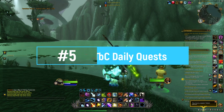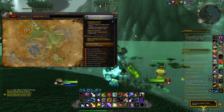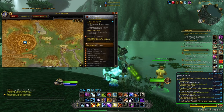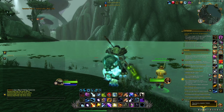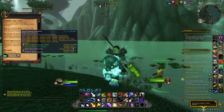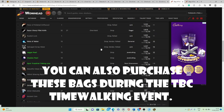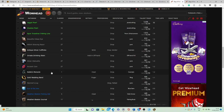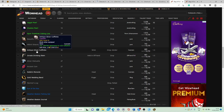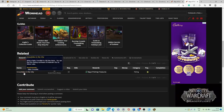At number 5 we have all the different fishing daily quests from the Burning Crusade. All you want to do is come to Shattrath and talk to Old Man Barlo. Each day he will offer you a new quest, and these quests are usually pretty easy to complete. When you complete a quest you will receive a Bag of Fishing Treasures, and inside this bag you can find really interesting cosmetic items such as the Noble's Monocle, the Ornate Drinking Stein, and the Antique Silver Cufflinks.